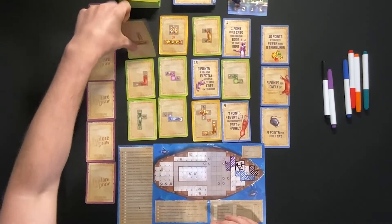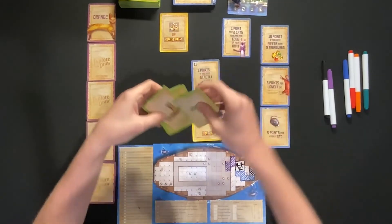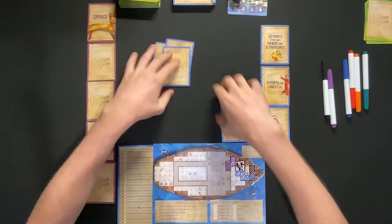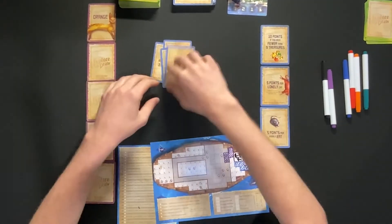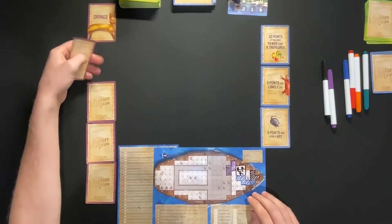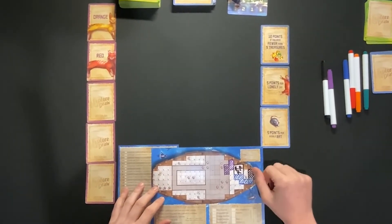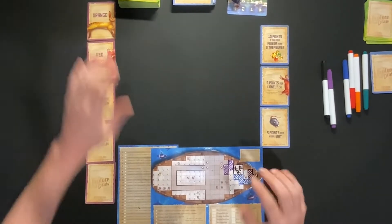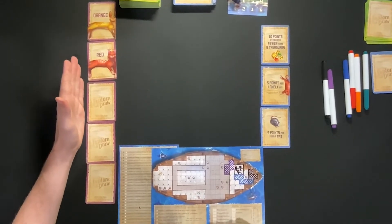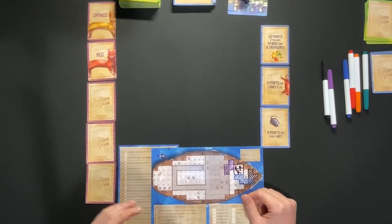Now we clear off all the cards and set them to the side. We're going to flip the next cat over — red cats will give my sister four points. Oranges are five points, reds are four points. That's good because I only have purple and blue so far. We move Vesh over and one round of the game is already done.